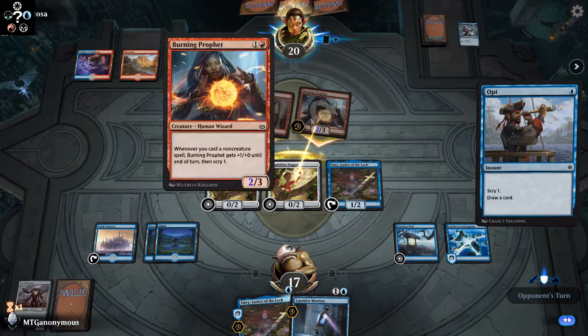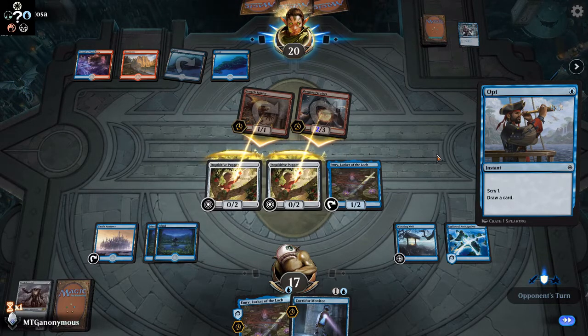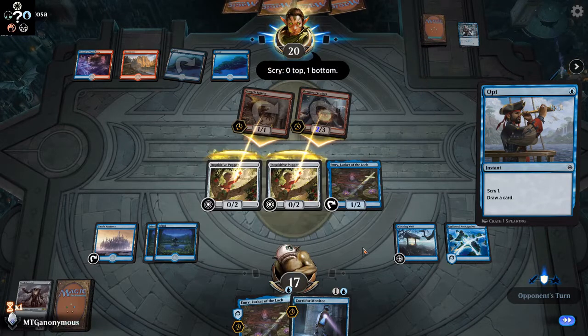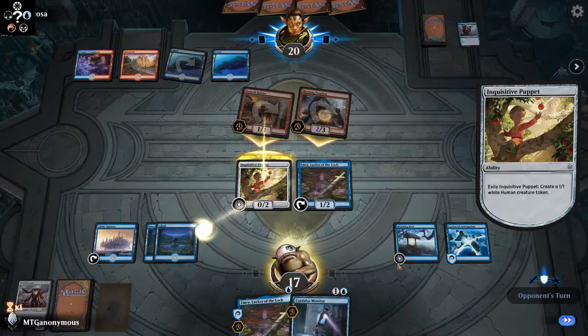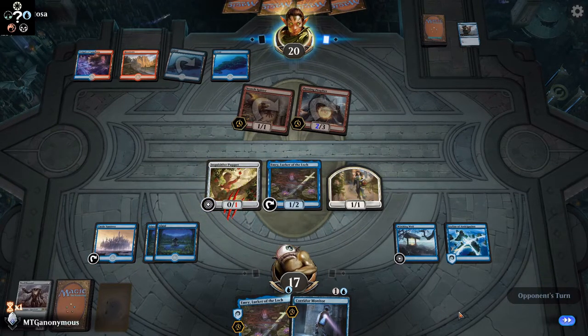I think what they're going to try to do is make this big and kill the puppet. But the puppet's going to go exile anyway. Emery's in our hand, so we'll be able to play her again if she were to die. Let's exile. Yep, that's how that works.